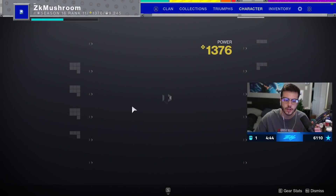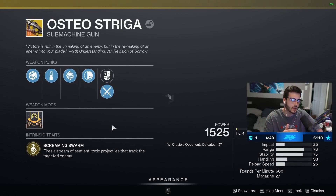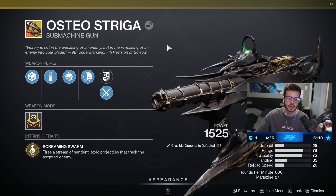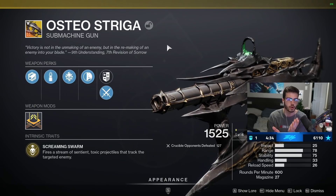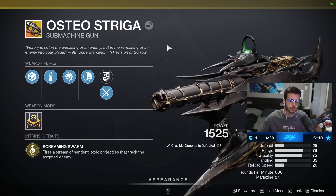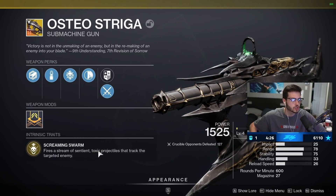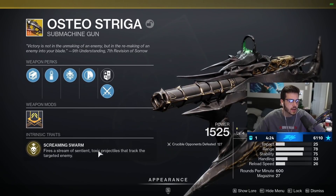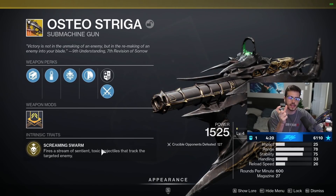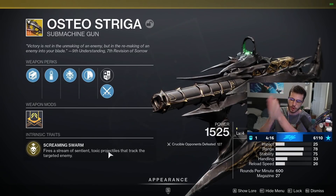In this video we are taking a look at the brand new exotic SMG. You need to finish the campaign and after you can craft a weapon — it's called the Osteo Striga. It's basically a Recluse 2.0 and a Needler from Halo combined. What's special about it is that it fires a stream of sentient toxic projectiles that track the targeted enemy, but there's travel time so the bullets don't reach people right away.